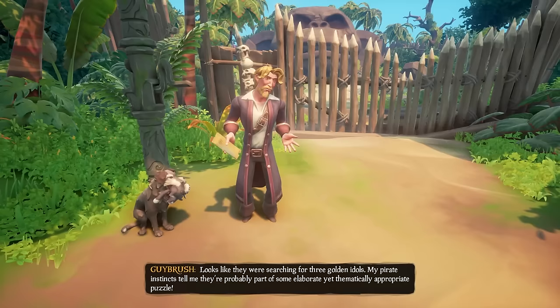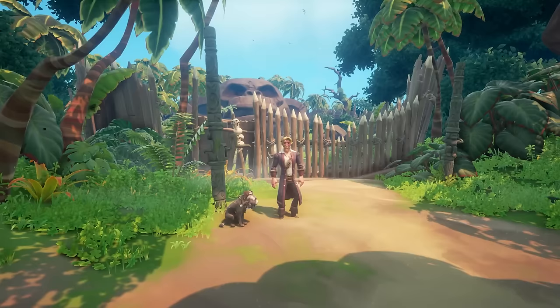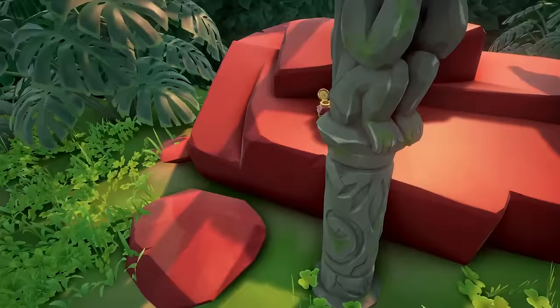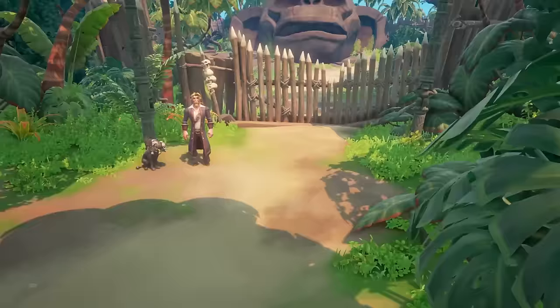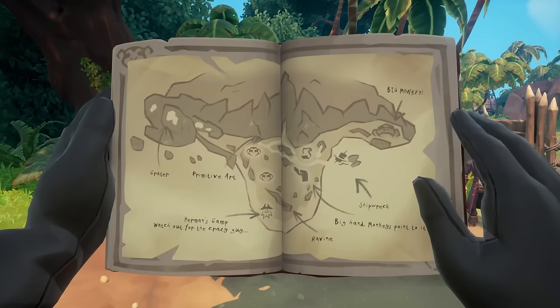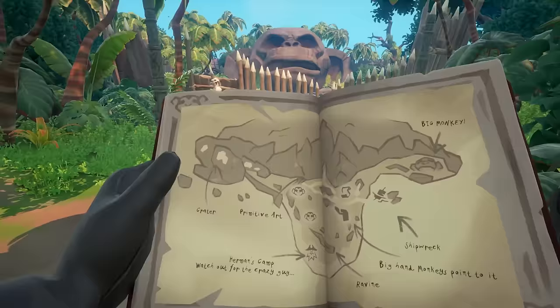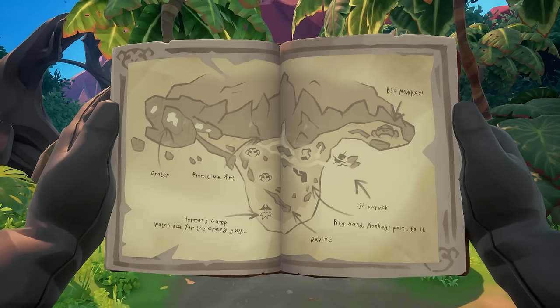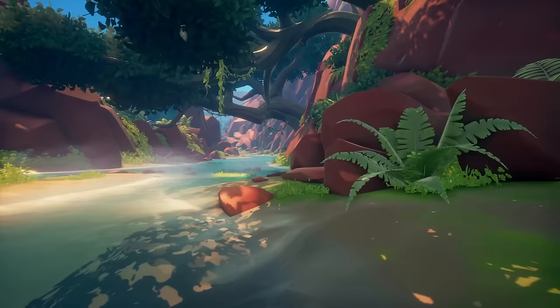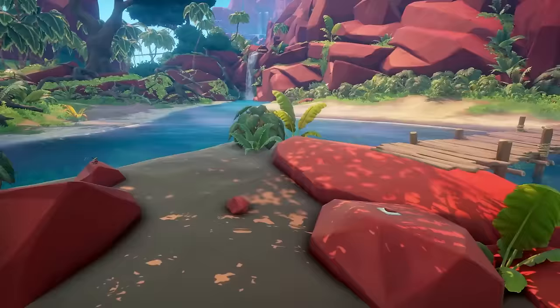Guybrush will give you a map for three golden idols, which reveals the key to open the big head — remember this location for later. To the right there is a red rock with an inkwell; this is your next memoir spot. In your quest book under the map at the far right, you'll see two monkey skulls and a skull for Herman's Camp — those are the three locations for the three golden idol heads needed to get the cotton swab key. Head north to the dead center of the map by the cliff, following the river to the giant zip line. Before climbing, use the memoir spot on the rock in the middle of this island just on this side of the bridge.